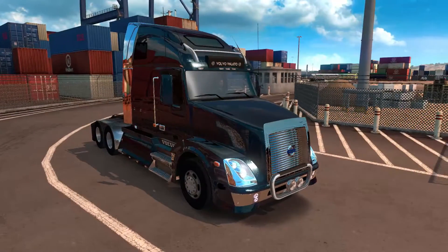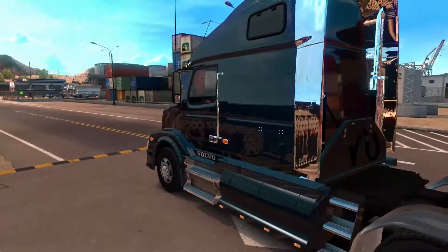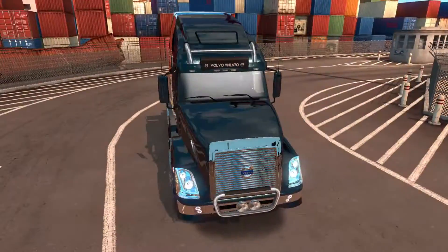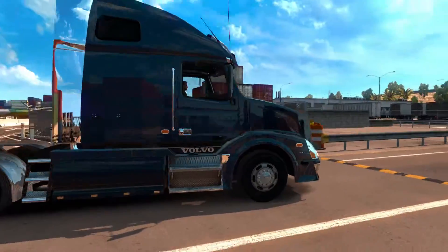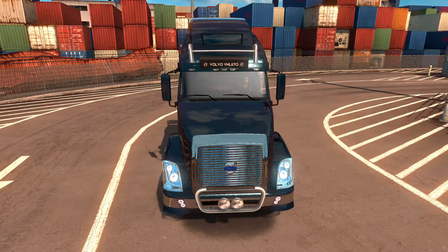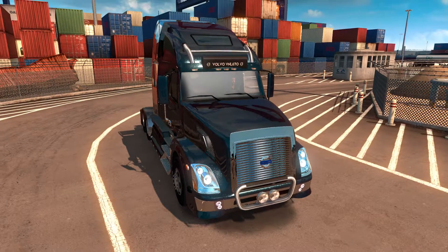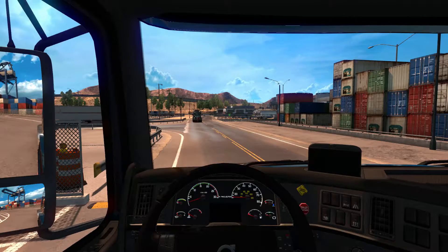Hey guys, it's the Clumsy Geek and welcome back to American Truck Simulator. In this episode, before we start, take a look at our new truck — it's still the VNL 670 but it's been all pimped up, looks much cooler now. In this episode I wanted to show you a lot of things because version 1.2 is now an open beta and I updated the game and I have a lot to show you.